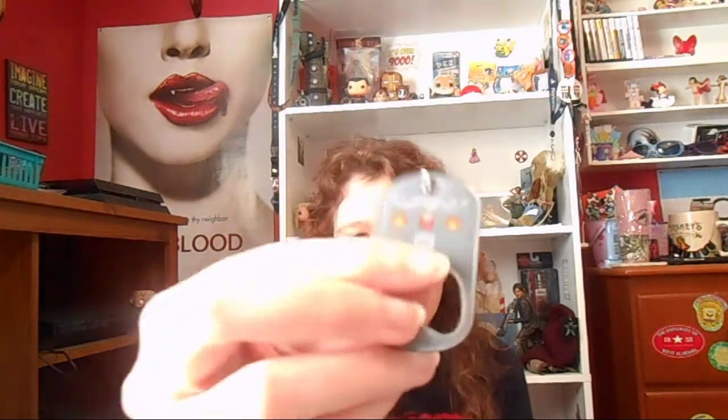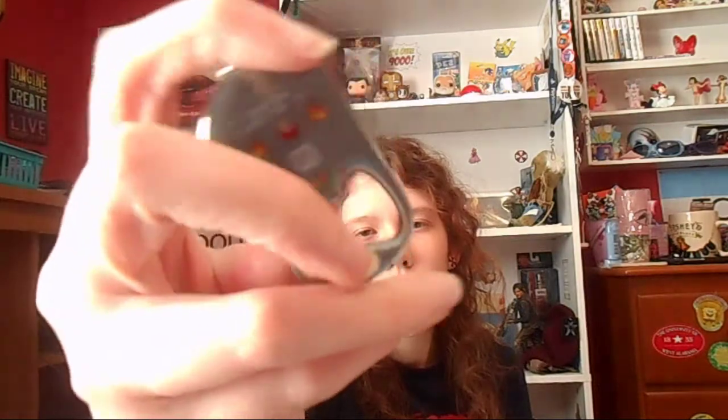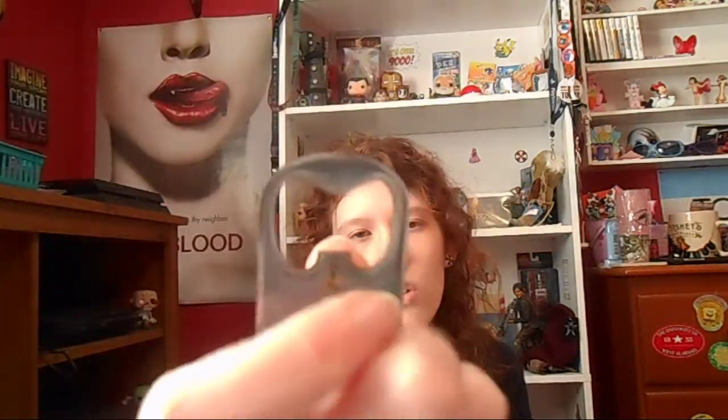And here we have a bottle opener, and it's Legend of Zelda. It says 'It's dangerous to go alone. Take this.' And it's Link, with a Loot Crate logo above him. And then the bottle opener looks like a controller. Pretty cool. I like Legend of Zelda.